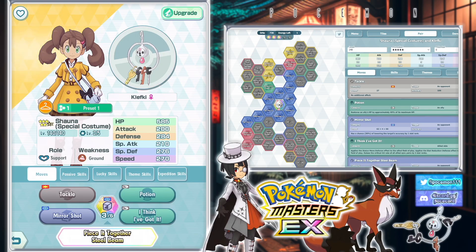Hey everyone, welcome back to another Paul Massive video. Today let's try out the new 35 Shauna — special costume Shauna and Klefki. This is a fun little unit because it's really, really good against multiple gauntlet stages.